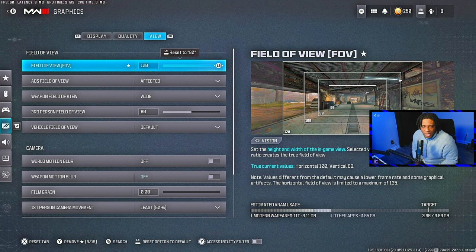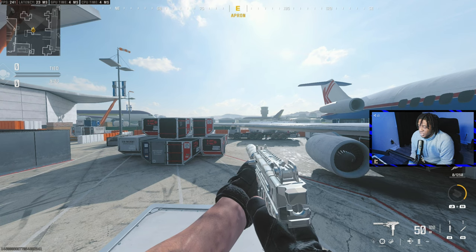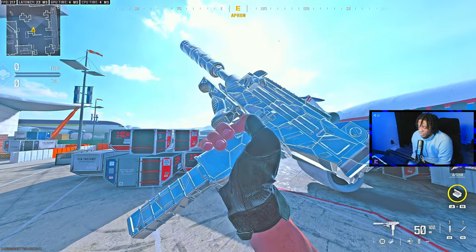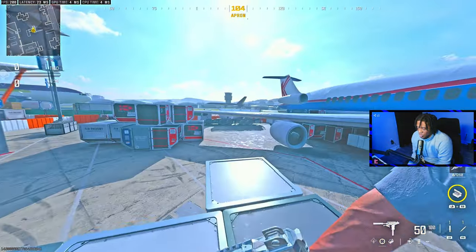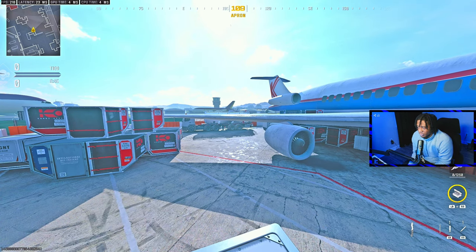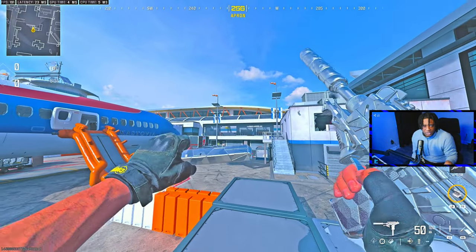You want to play on 120 FOV — that's pretty obvious. You want to have world motion blur off and weapon motion blur off. This is without the NVIDIA filters, and this is with the NVIDIA filters. It looks a lot better with the NVIDIA filters. The filters will cost you about 20 to 30 frames. As you can see, I'm sitting at like 200-215 frames, but before I was sitting at about 240 frames. But I'm going to show you guys the filter settings.